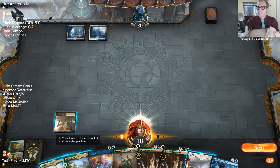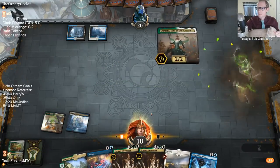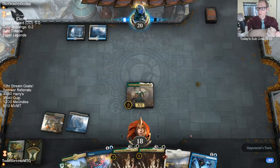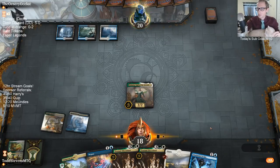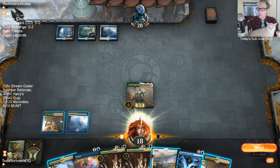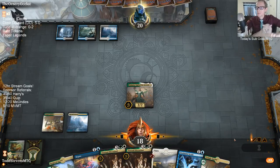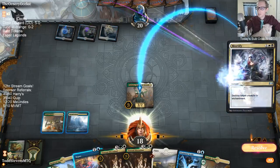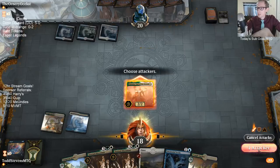Good luck, Zerf. On the play we get to play Amara and untap with it — on the draw, not very likely, but on the play we'd be able to untap with it. And we did get to untap with it. When will people learn that they don't need to cast their spell at instant speed just because it says instant on it? You can cast it on your own turn.